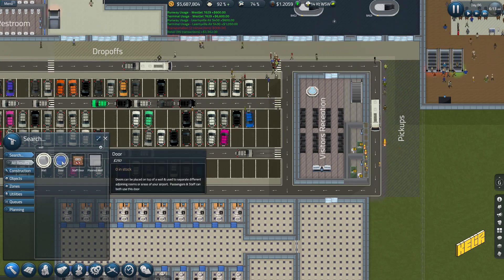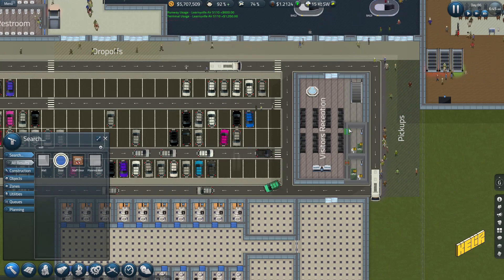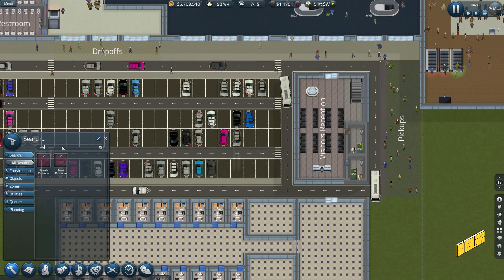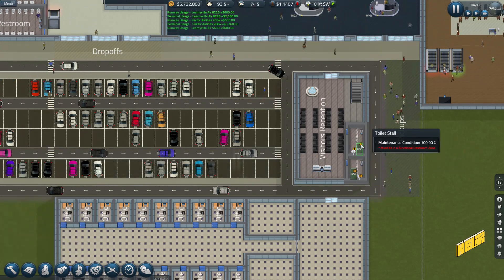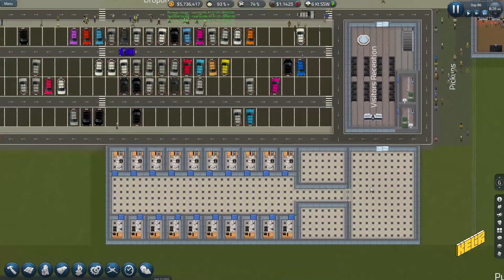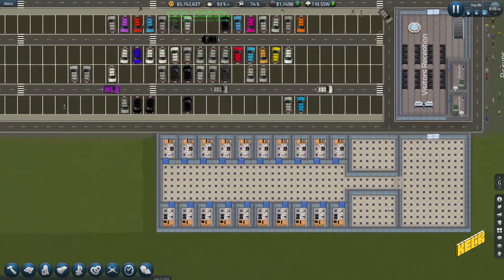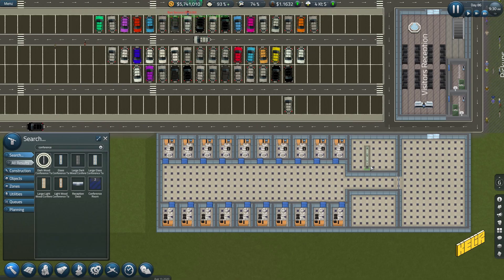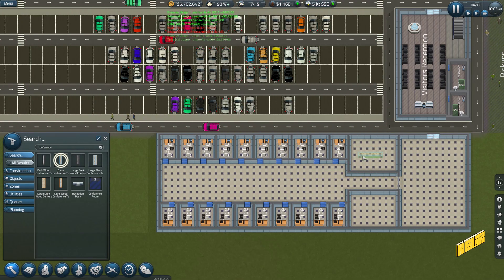Let's get the doors. Restrooms - let's have the bigger restroom for the female and this one for the male. It says 'you are in a functional restroom zone' - yeah, there you go! All right, we got the restrooms sorted out. Which means we don't have to get rid of the conference rooms, which is good. Over here we can have the conference rooms, so let's go into conference and get the dark woods. Oh yes - is there a large dark wood? Oh that's too big.